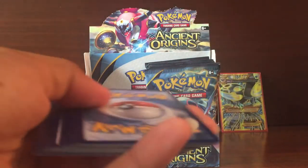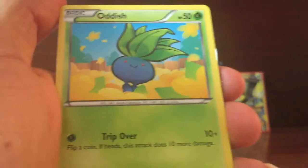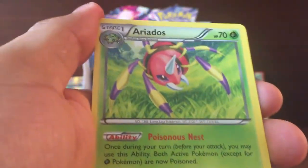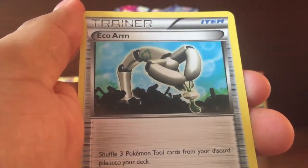Pack 2: Got Meowth, Hadesch, Orchidu, Malamar, Portigon, Golark, Aerodosis, Taki Helmet, and Echo Arm.